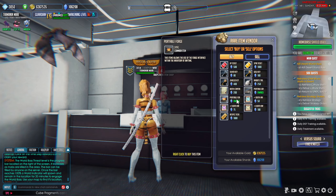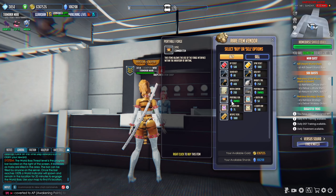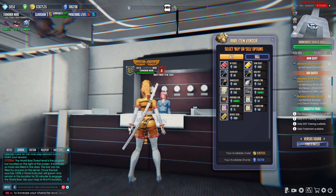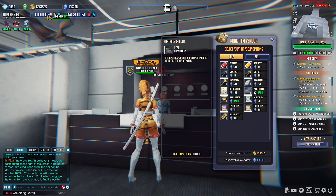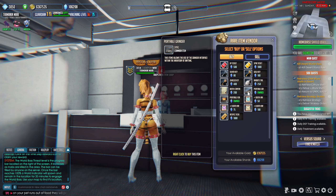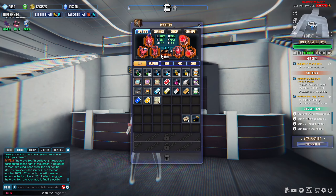The portable grinder and the portable forge are also useful. There were codes going around for these — they're easy to find, just ask in chat. Once that code is exhausted, you'll have to buy them; I believe they cost 5,000 shards each. They're still worth it so you can do your forging and grinding on your person without having to seek out the one in the desert or the city. Unless you die on hardcore you'll never lose them, so once you have one it's always going to be in your inventory.